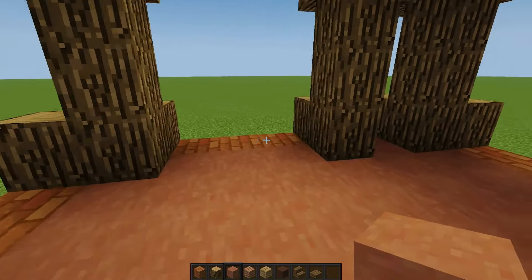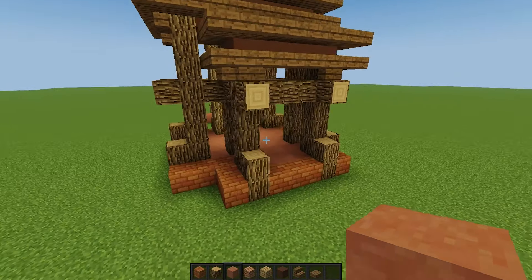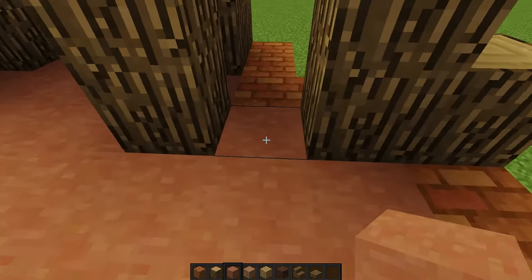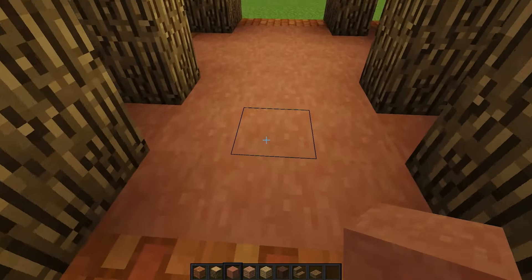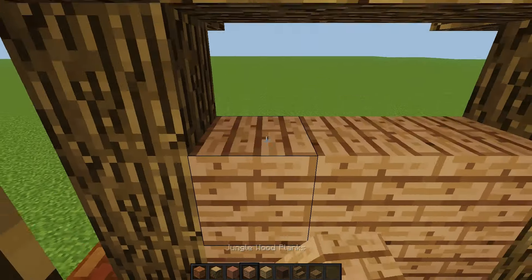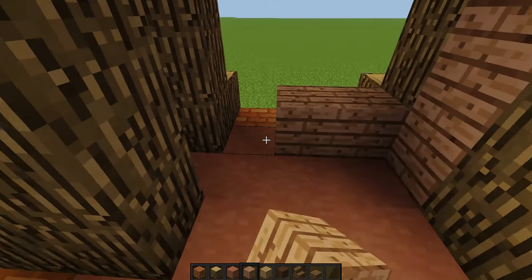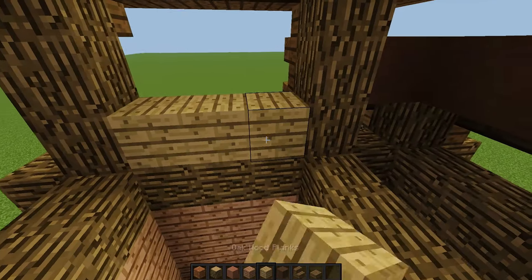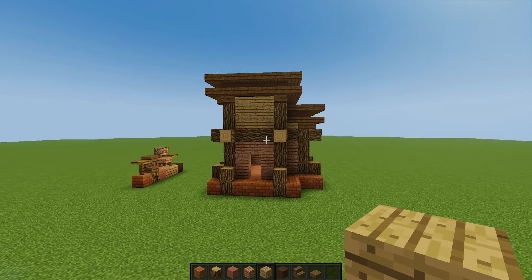Now let's fill in the walls. The first thing is to choose which side you'd like the door to be on — any side works as long as it's not within these little spots here. I'm going to do one right here so we have a little more room walking into the house. Fill in jungle wood planks on each side, make sure to leave a spot for the door, and fill in all the walls except the top layer. Then do the same thing on the upper side just with normal wooden planks.